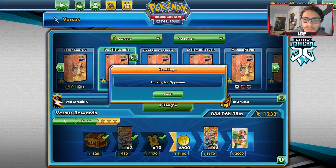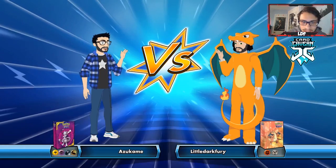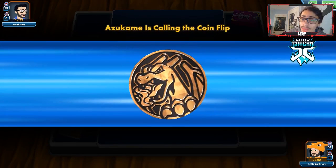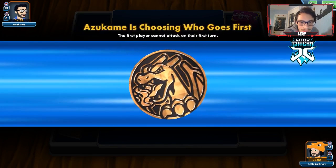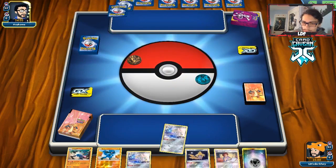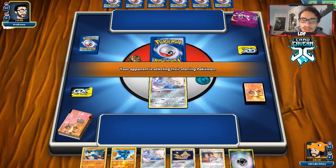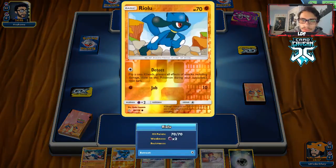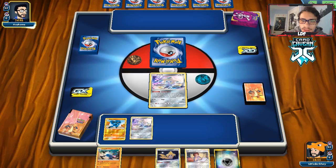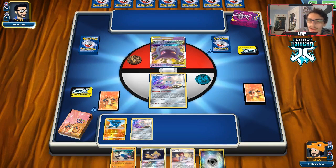Alright, let's go try out the Lucario deck. I kind of want to run into nothing but Gardevoir and Malamar because those are the two matchups I think this deck can really beat. I don't want to see Fire decks or Empoleon Cephalon — those are matchups we can't beat. We don't win the coin flip, which kind of sucks. We get a lot of basics — I actually like this hand quite a bit. We get the Jirachi start. We have Riolu here so we can evolve into Lucario. Opponent starts with a Gengar Mimikyu, so this looks like a Malamar Mew Box deck.